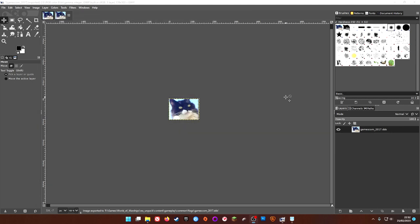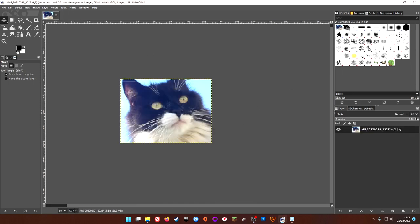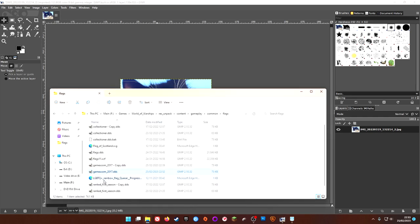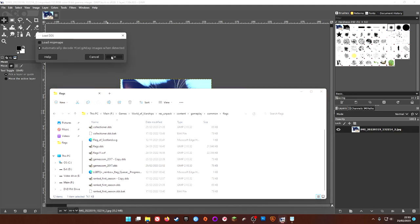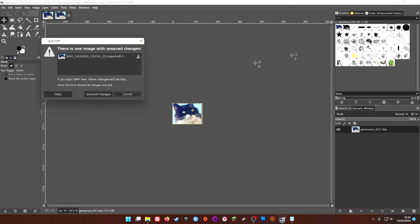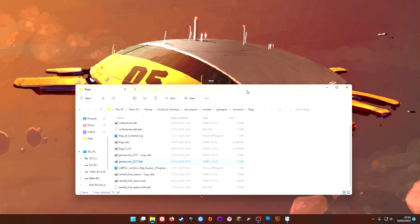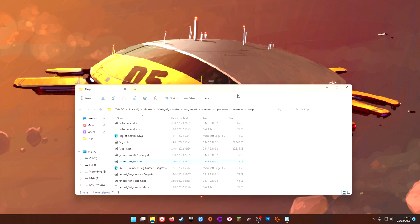We'll click Export and that should have done the trick. I'll discard changes, go to Flags, open up gamescom_2017.dds — and there we go, we have a flag of Samuel. That is basically how you do that step of making the flag.